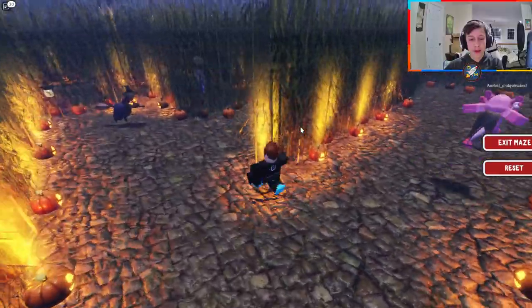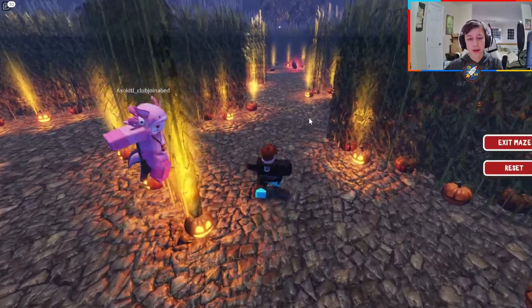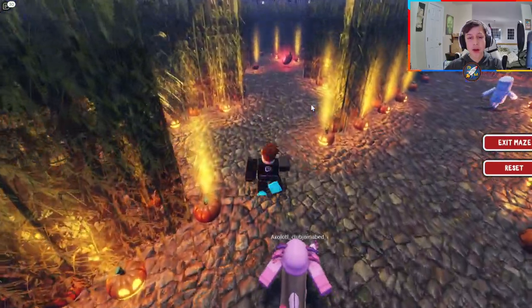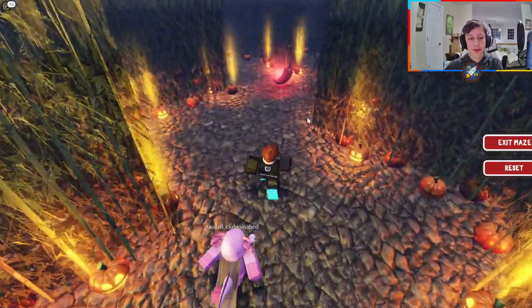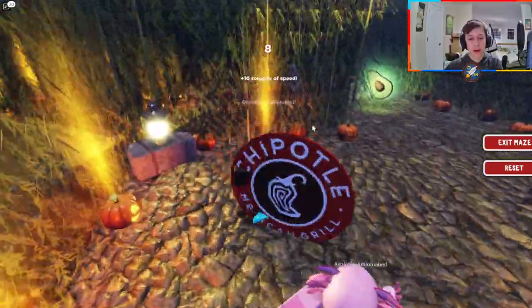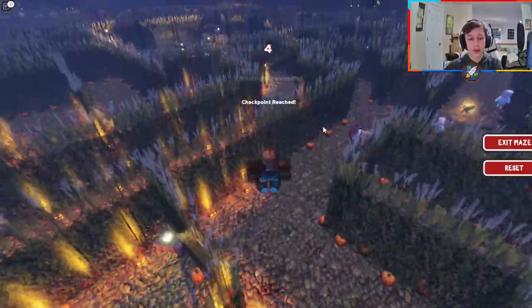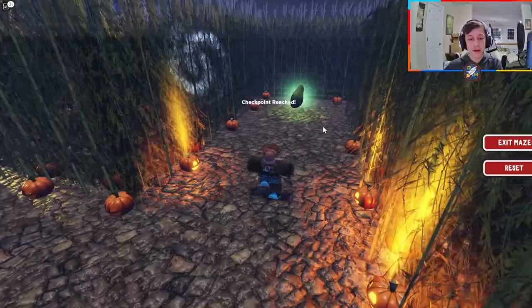I took the wrong path — my bad. I believe you go this way — yeah, there we go. There's a Chipotle logo. I forgot this way, my bad. Keep running through here and I believe it's here — there we go. Whenever you're going up to checkpoints, that's how you know you're on the right path, so keep an eye out for those. There's another checkpoint — easy stuff.